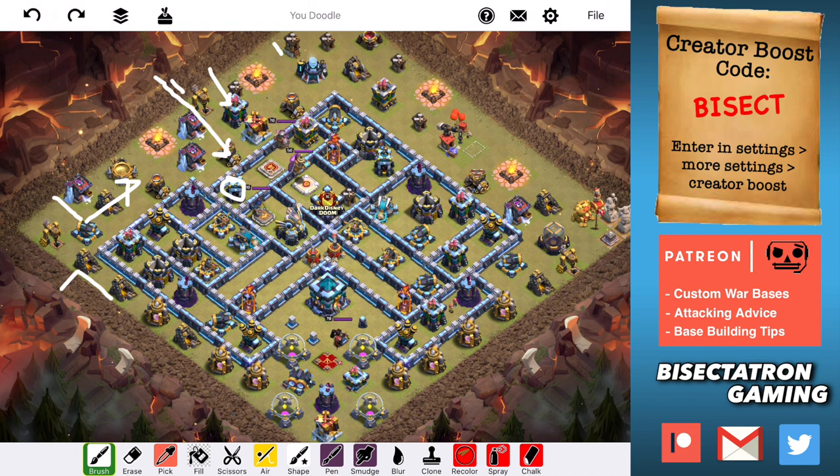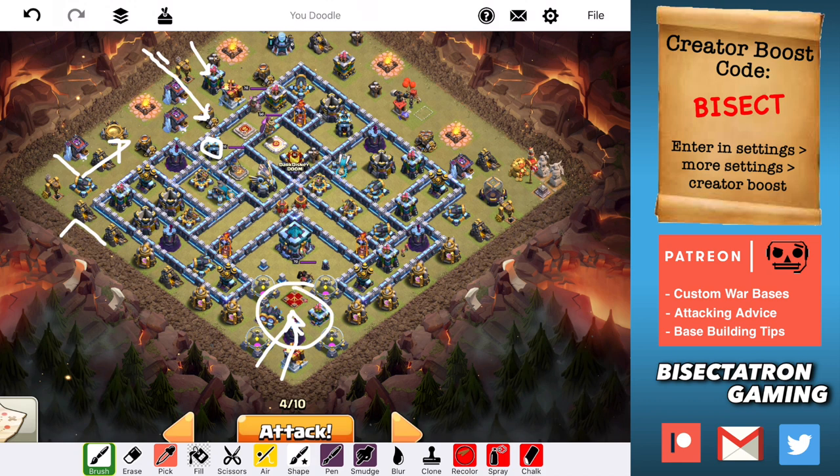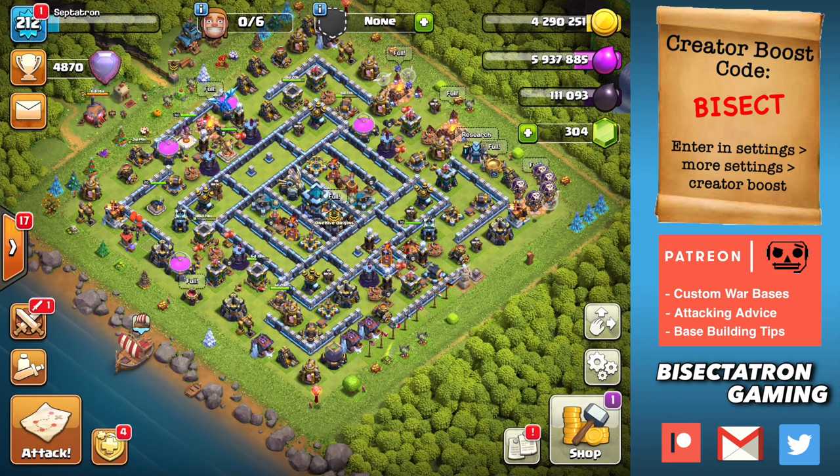We're going to have to be adaptable — this is definitely an uncharted Queen Charge. If the Eagle lights up early I'm going to put my King down, along with a Valk in case Skeletons pop, since a Valk can one-shot all those Skeletons in one big group. Take out the defensive Queen here, then Hogs from here with the Warden and the Royal Champion. I have two Freezes and two Heals — might have to use a Freeze on the Queen Charge, but I'll try to save the Warden's ability through the Town Hall and keep two Heals for the back end.